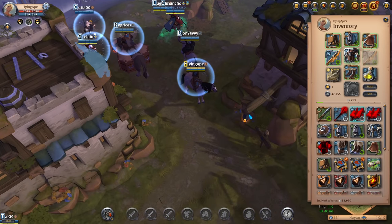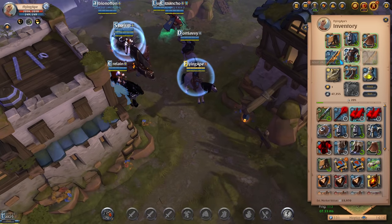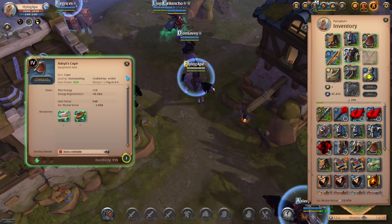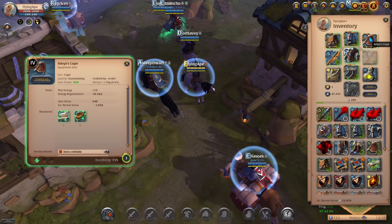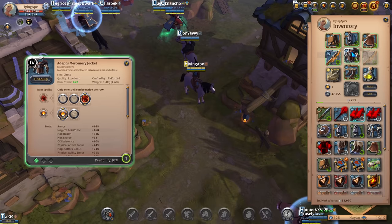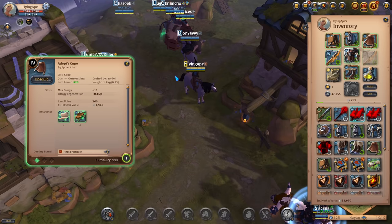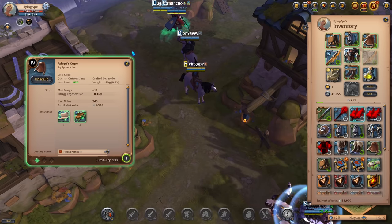Now you have a really great build for solo dungeons. If you want, you can swap the Mercenary Jacket out for a Cultist Robe, and instead of the Adept's Cape, later on you can buy a Skilled Cape — specifically the Thetford Cape. With those swaps you'll basically have a top tier build for solo dungeons that will carry you all the way to endgame.